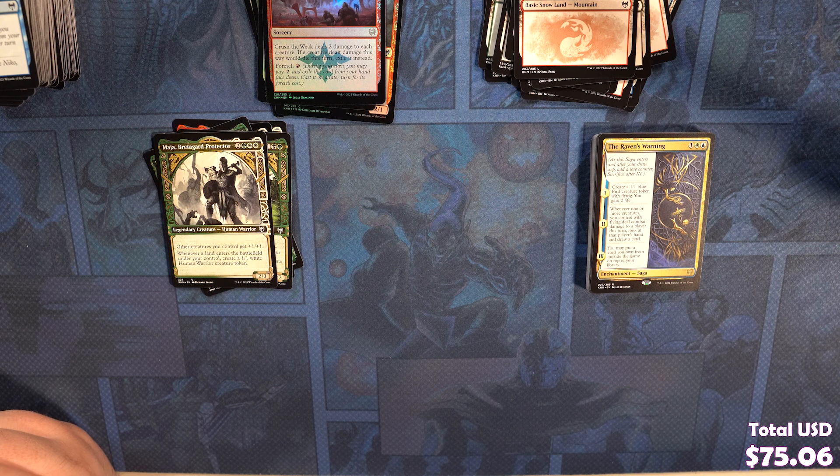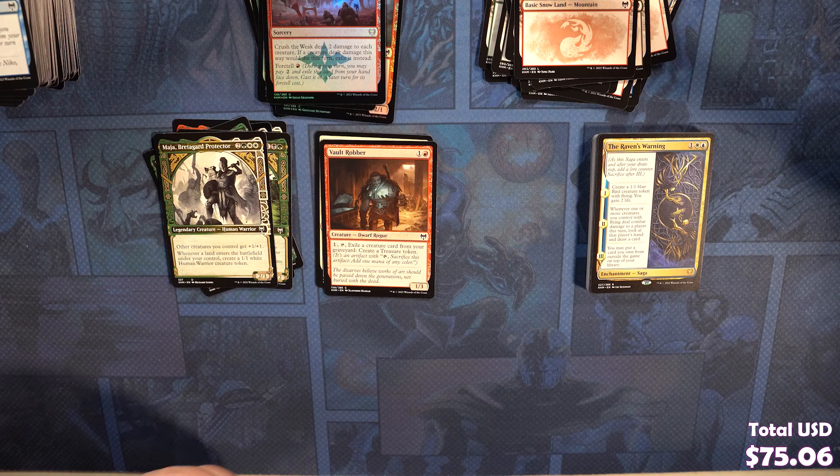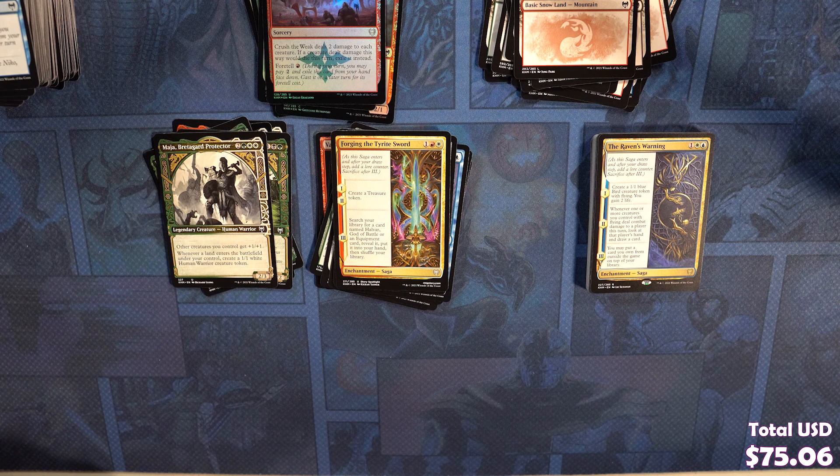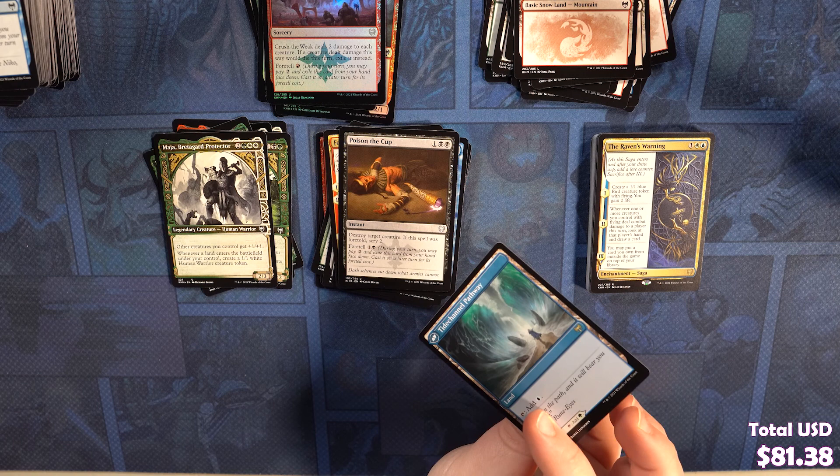Axegard Braggart, Vault Robber, Carafell Harbinger, Battlefield Raptor, Horizon Seeker, Priest of the Haunted Edge, Elderly Mentor, Grim Draugr, Augury Raven, Giant's Amulet, Forging the Tyrite Sword, Poison the Cup. Our rare is Barkchannel Pathway and Tidechannel Pathway. Gotta love that Simic stuff. We got a Foil Disdainful Stroke and a little Boaty Boat token. Berserker.